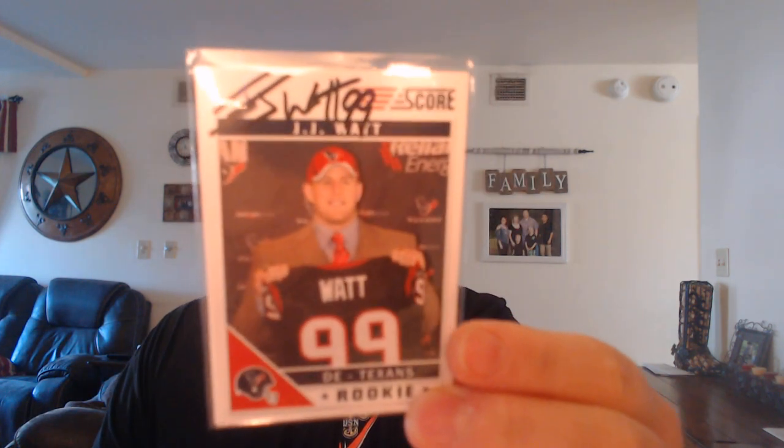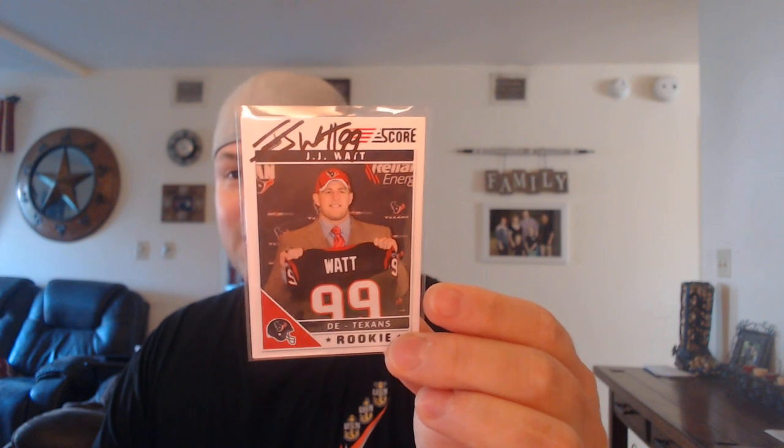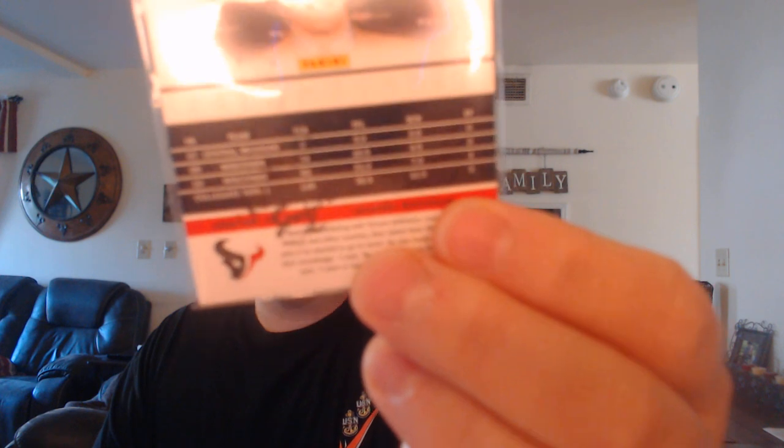This was a trade from my buddy Sean — a JJ Watt signed rookie card, so this will be going off to PSA down the road. Kind of funny about this one is if you look on the back down at the bottom, that's sharpie residue. He signed two of them, put them in a top loader or semi-rigid holder and sent them off, and it had some rub-off there.